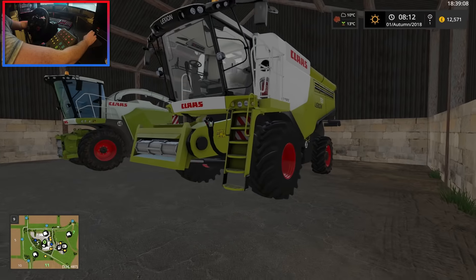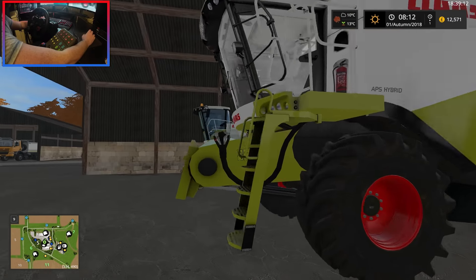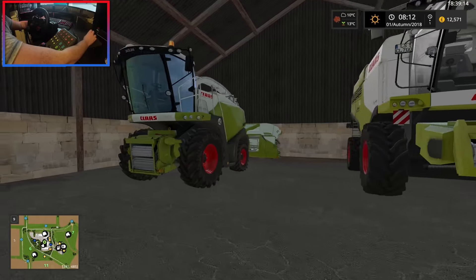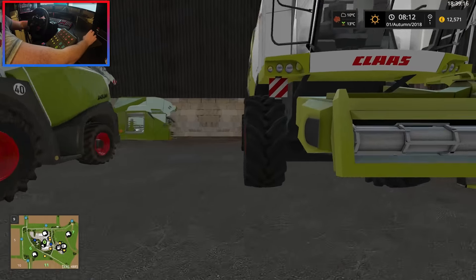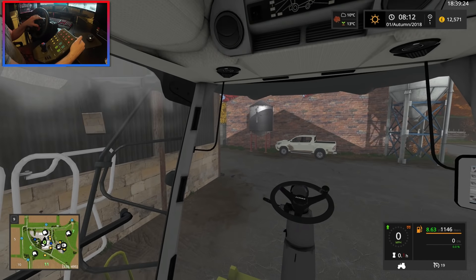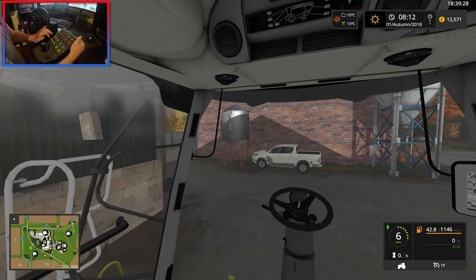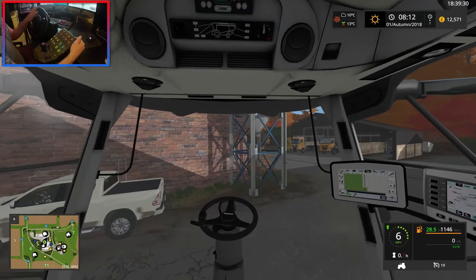Here we are — this is the Claas Lexion 780 which we're going to be using. The header is already at the yard, I just remembered we literally just walked past it. So I'm going to go ahead and turn on the Lexion, scoot it forward, and get the header.